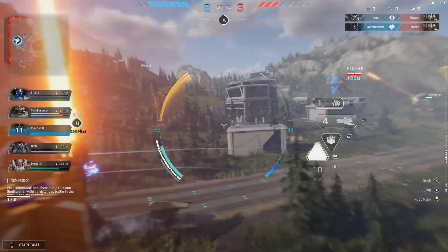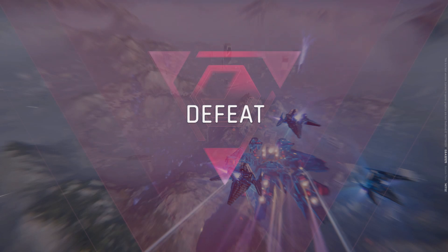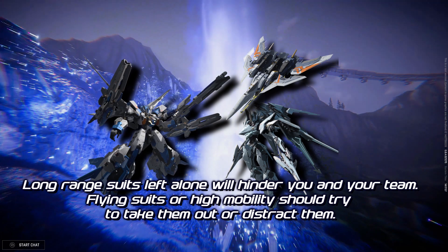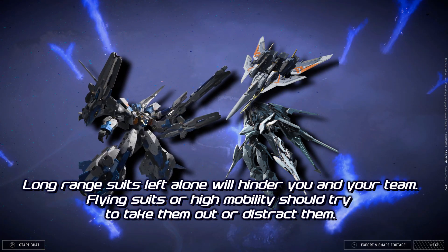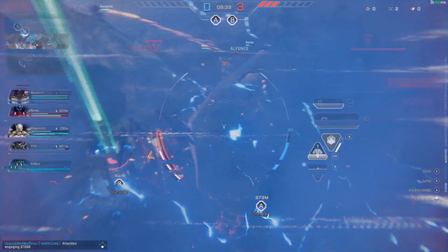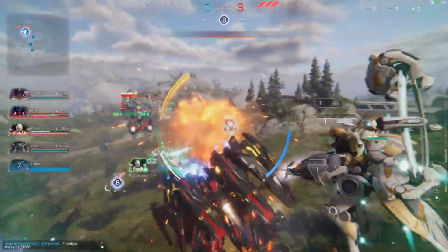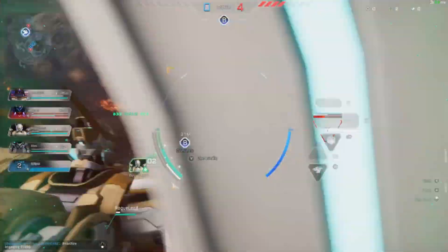You definitely need to dispatch Narukamis if they are hiding, or any kind of snipers. If you're a Falcon, Sky Raider, or any other fast mover, you need to take care of them because if those suits sit back and just pop your team you're going to have a bad time. Other suits like Stego are a massive problem if left unchecked because they just rain missiles and rockets — beautiful fireworks, you know what I'm saying.